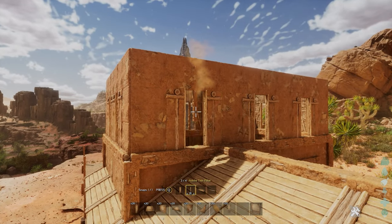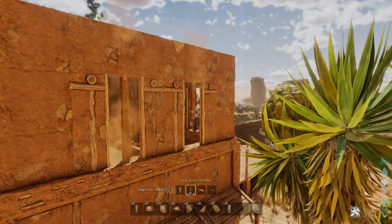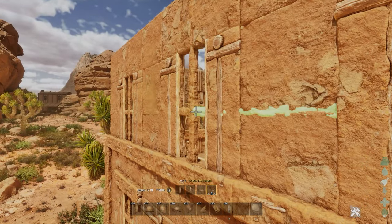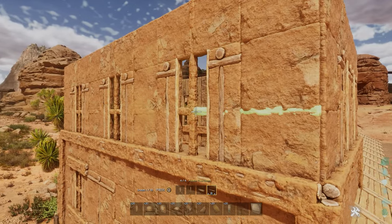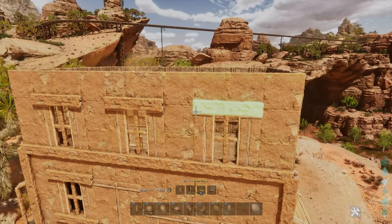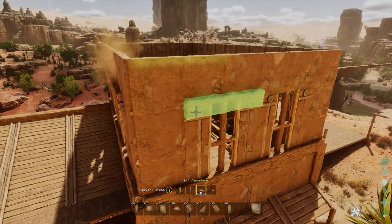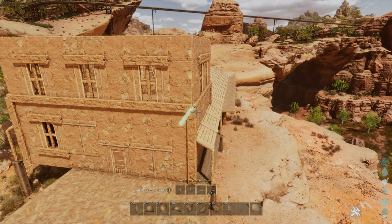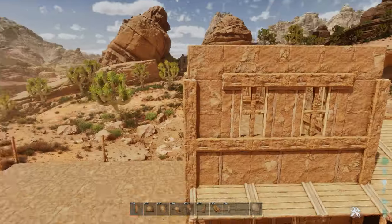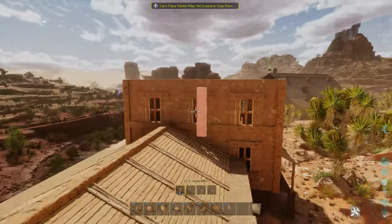Once all the beams are added, extend the pillars going up for the rest of the build. Here we want to overlap them a little so the pillar goes all the way to the actual top of this layer.